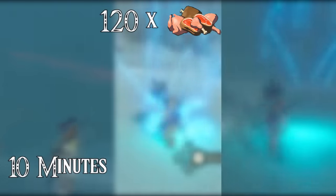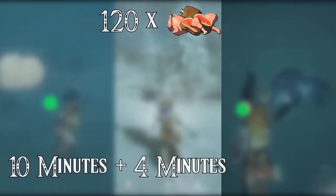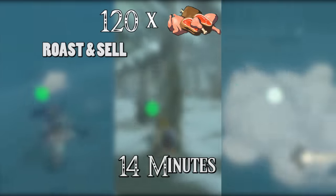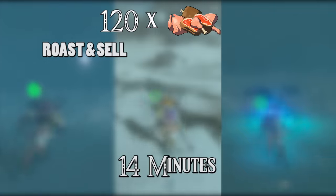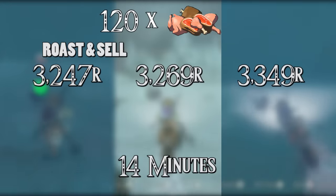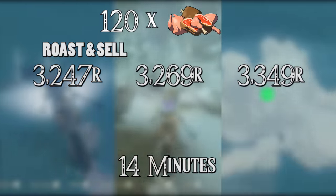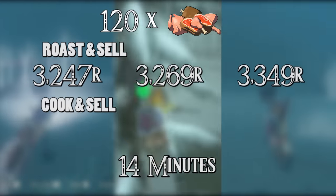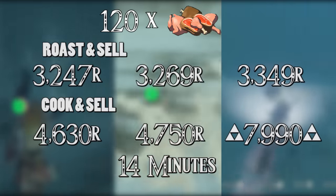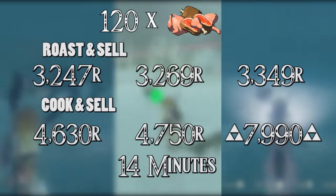Cooking then selling and roasting then selling all 120 pieces of meat both take about 4 minutes. Because the results vary so much based on what meat you get, I want to show you the results rather than give the average. Roasting and selling: round 1 got 3,247 rupees; round 2 got 3,269 rupees; round 3 got 3,349 rupees. Cooking and selling: round 1 got 4,630 rupees; round 2 got 4,750 rupees; round 3 I got lucky with extra gourmet meat drops and received 7,990 rupees.